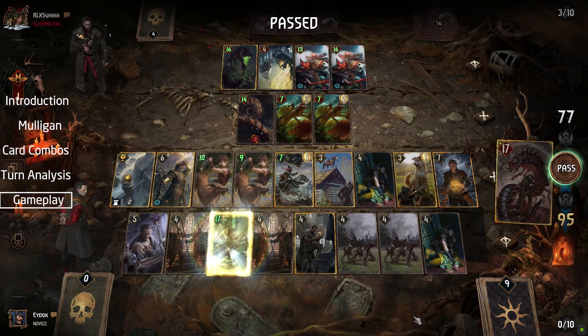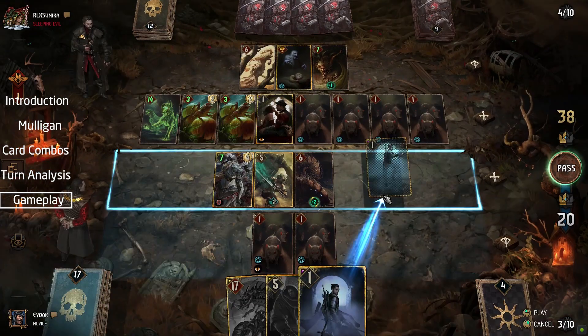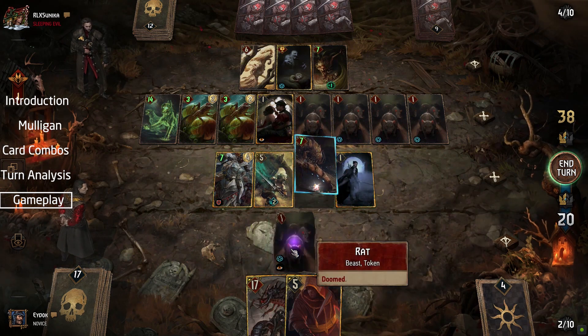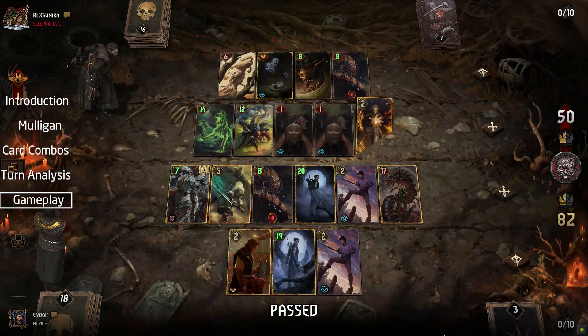Even though we are down two cards, we still have a chance of winning this. After dropping Ciri, we start closing the card gap, also buying us an extra turn for Colgrim to get boosted. With Letho and V, we take away the victory, which otherwise would have been a very tough game to beat.